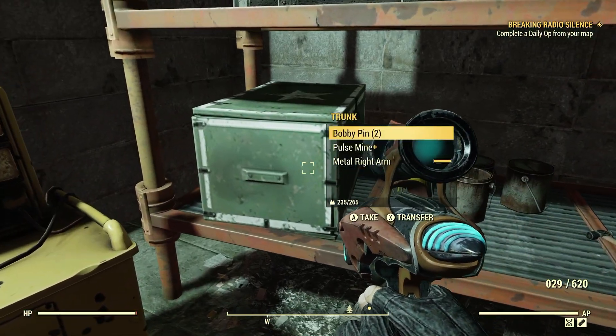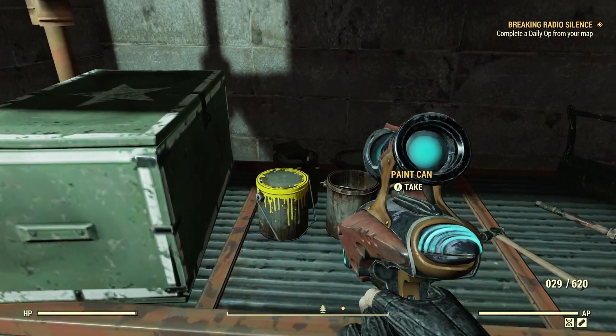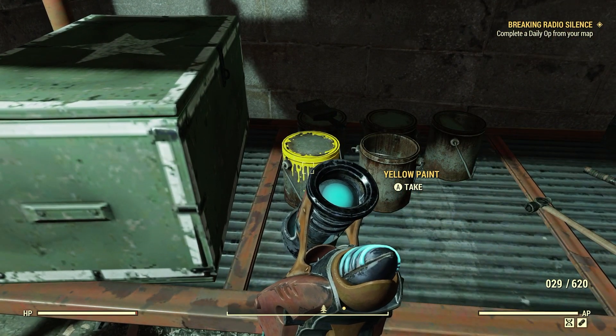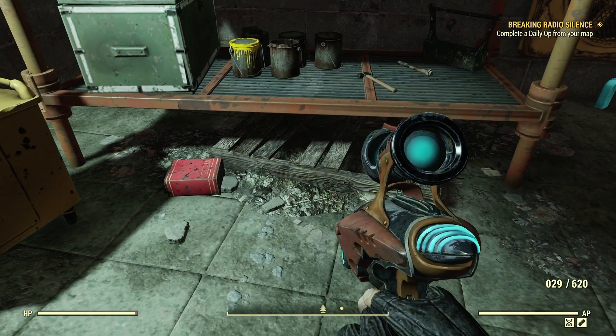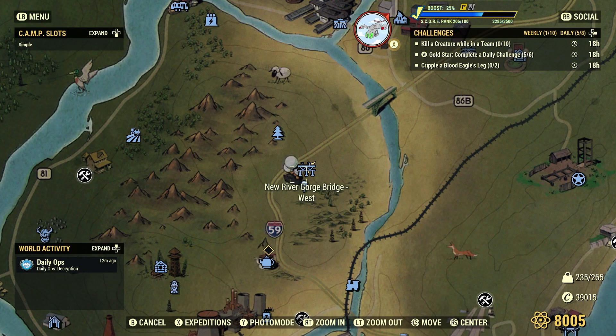We also have some great sources of lead here — like these paint cans with actual paint on them, the blue ones and yellow ones. Good stuff.